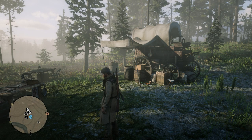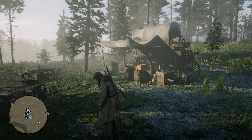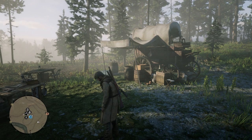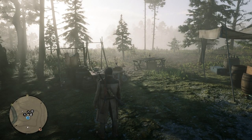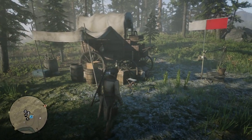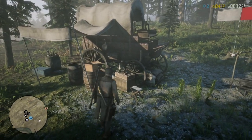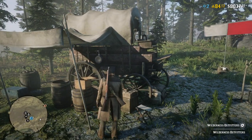Back here with another Red Dead Redemption 2 online video. The summer update has just begun and we are at the trader's post. I'll be showing you how to buy a dog — very simple. We finally have a dog. I'm gonna show you what it does as well. Go here to the camp wilderness outfitters.